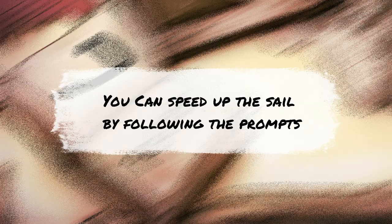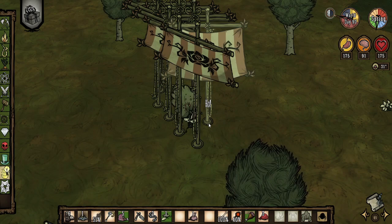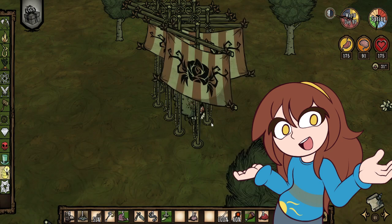You can speed up raising a sail by following the prompts and clicking twice. I never knew this was a thing until I tested out the freeze bug a few weeks back. This will speed up how fast you raise your mast by two times, so boat users, time those button presses.